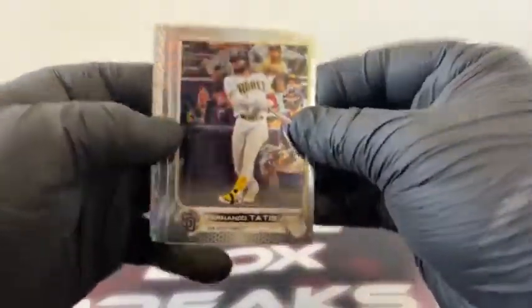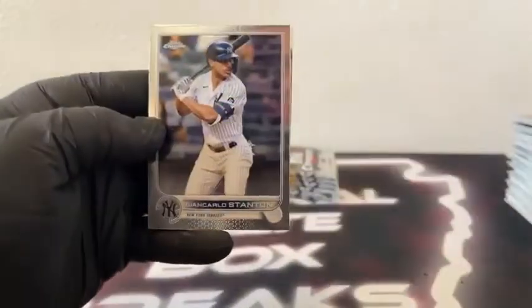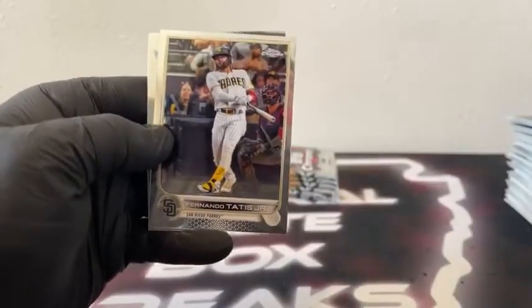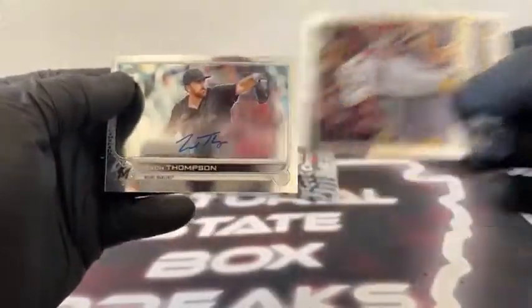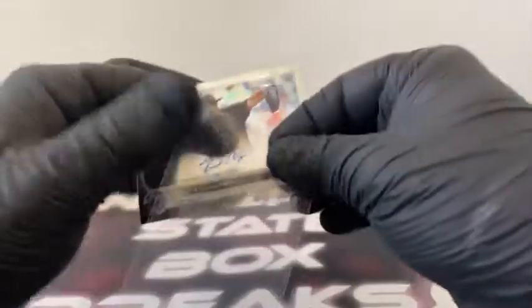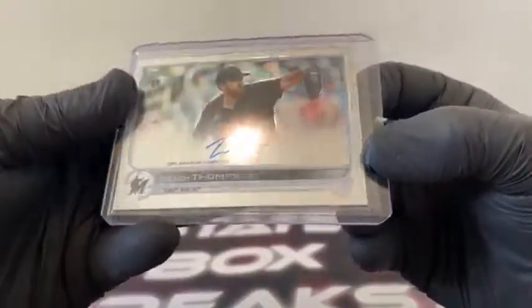We've got a hit in this one — that's going to be a base Chrome auto. Here's Nick Castellanos on the X-Fractor. Giancarlo Stanton. Got a Tony Santillian. And behind Fernando Tatis, that is a Miami Marlins Zach Thompson. We've pulled his autograph a couple of times — on-card blue ink, it's a pitcher auto. Sleeve and top load for the fish. Zach Thompson base Chrome rookie auto.